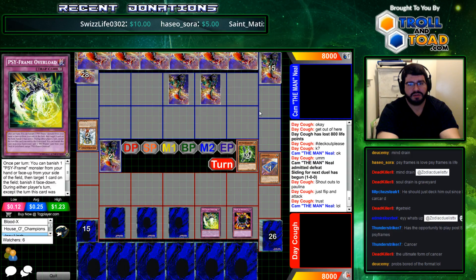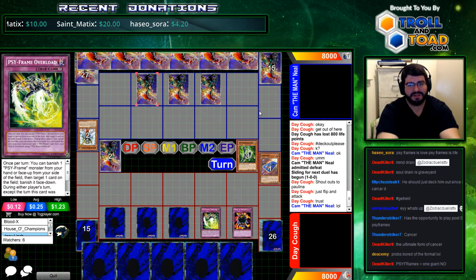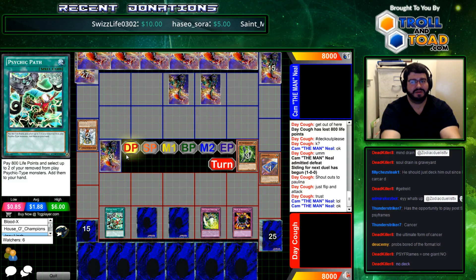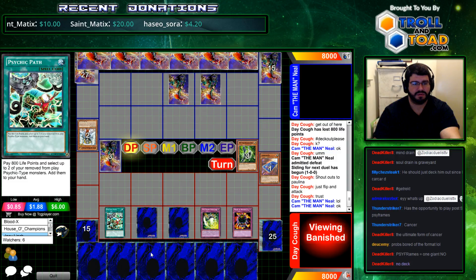I almost want Ed to summon Card of Demise and start attacking for 800. Right now, Ed would technically deck out if we were playing a deck out game. That may be what Cam's going for. There's a path set — like I said, I felt like one of these were back here. But we're already bored of the new format.